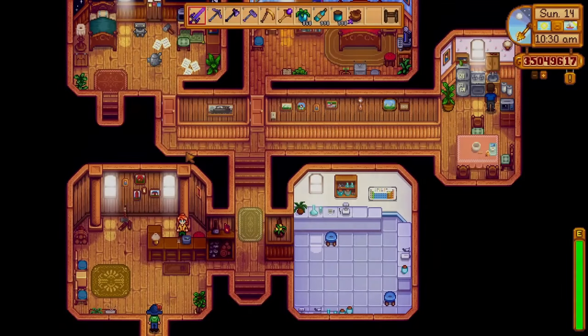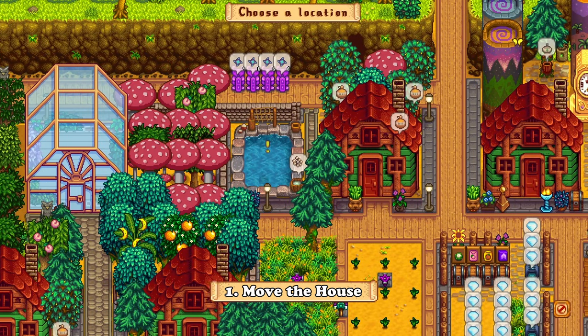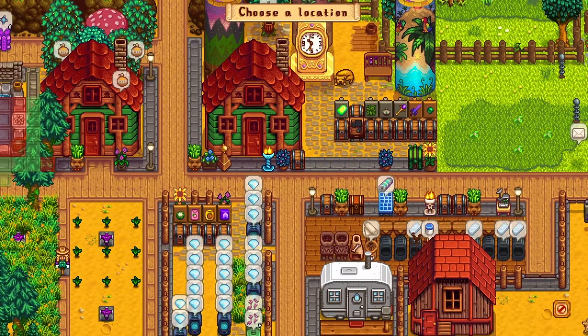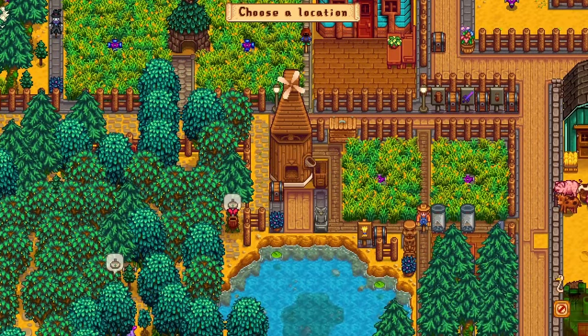In the 1.6 update, you can now move your farmhouse anywhere you like on the farm. The 1.5 update added the option to move the greenhouse, and now we have this. This will unlock a lot of great designs that people can come up with, and I just can't wait to see them all.